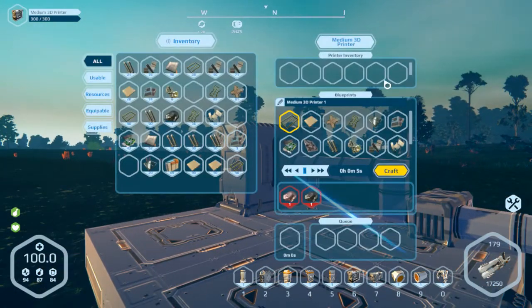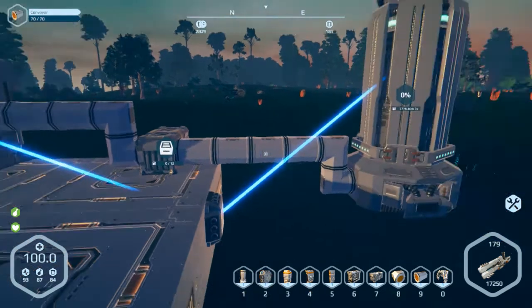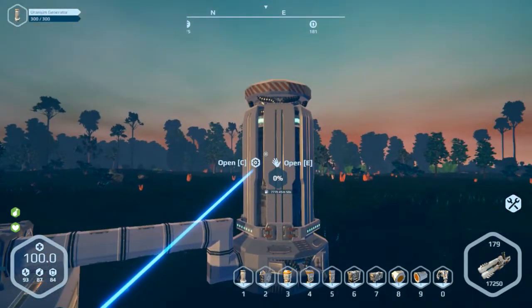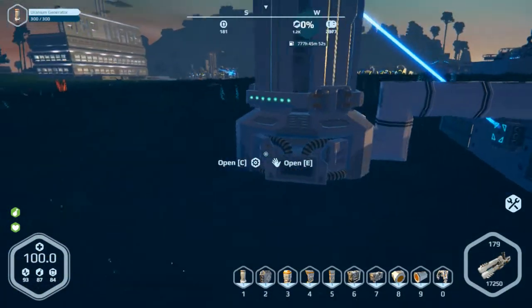Now the printer has power so we can use it. For inventories — you can't access all inventories from the machines themselves, but from the containers you can. We have Compact Container 1 which is this container here, Medium 3D Printer 3 which is this one, and the generator over here. I can place items into the generator's inventory from the container, but I can't do the same from the generator over there.